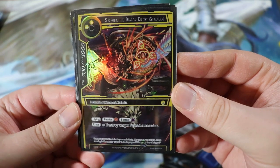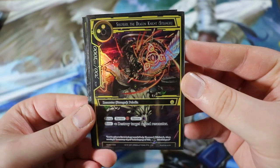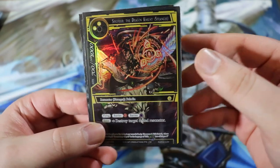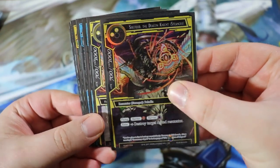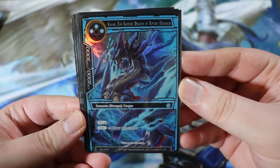Next we have Siegfried the Dragon Knight, a 700/1000 for double light — resonator, paladin, flying, barrier fire, barrier darkness, which is quite good against the Melgus deck. On enter, destroy target rested resonator. Just keep in mind you might have to choose your own rested resonators if your opponent doesn't have a legal target. This is also a starter deck card.